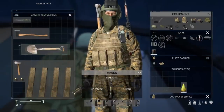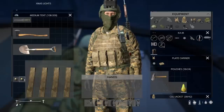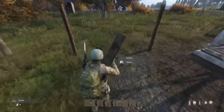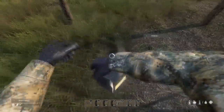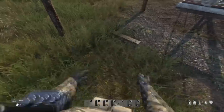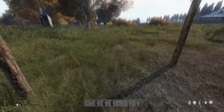Now for the fun stuff. Put the shovel back and grab some building supplies: a hammer, a couple boxes of nails, and some planks. Stack a couple planks on the fence frame. Once you've got all the planks on there, interact with a box of nails and toss the nails on there as well, and you're ready to build.